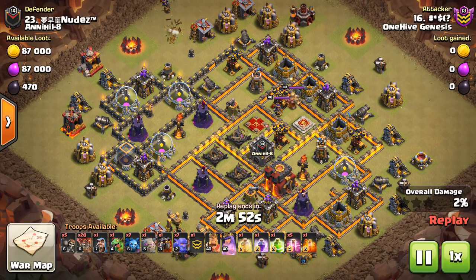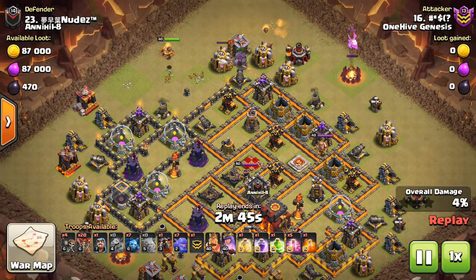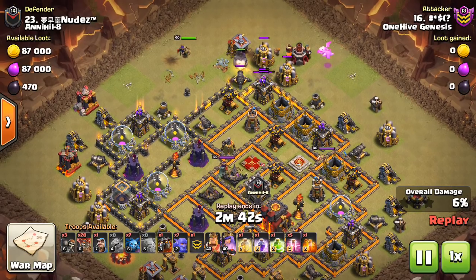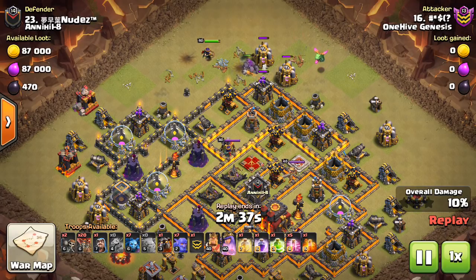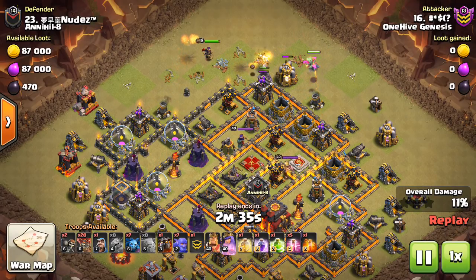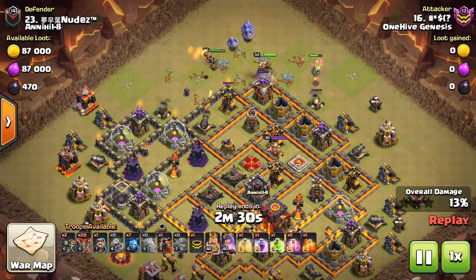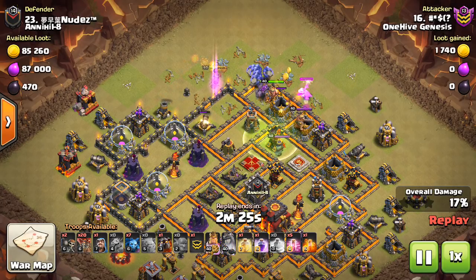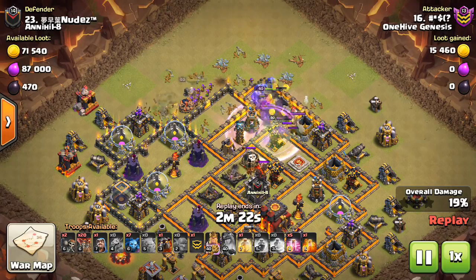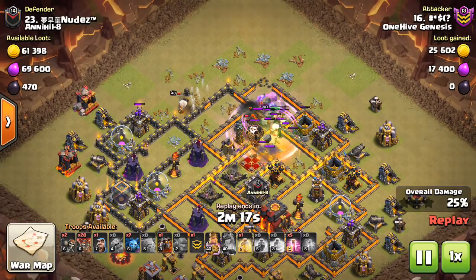The idea is basically that when you're a defender and it's your base being attacked, you want as many defenses as possible targeting the troops at a time — you want the troops to be spread out so all your defenses are shooting at once. If you're the attacker, you want your troops to be more condensed and tanking for each other, so a defense has to pick what it's going to shoot. If they're on separate sides of the base, multiple defenses can be shooting each one.